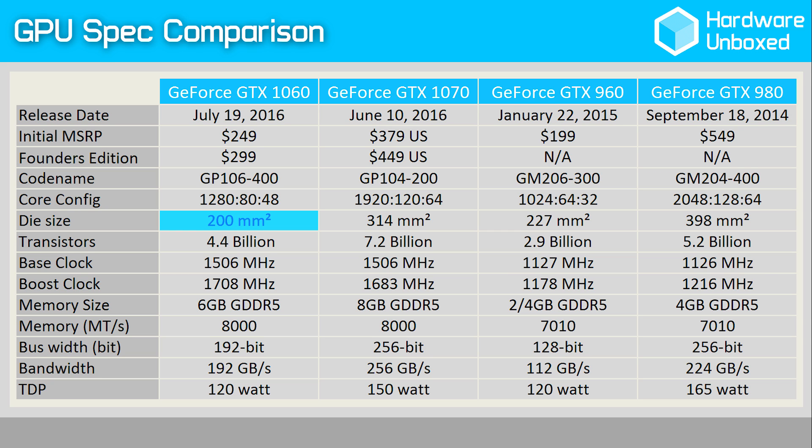The 1060 is a tiny 200mm square die, and yet thanks to the 16nm FinFET process, Nvidia was able to cram inside an incredible 4.4 billion transistors. This means despite being 12% smaller than the GTX 960, the 1060 boasts 50% more transistors, which has allowed Nvidia to increase the core count by 25%. The 1060 also features 80 texture units and 48 ROPs.